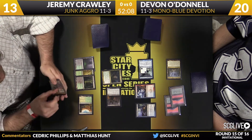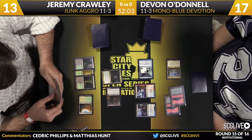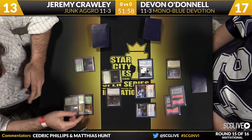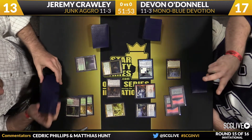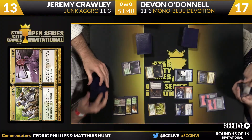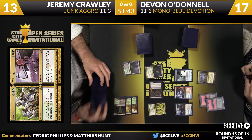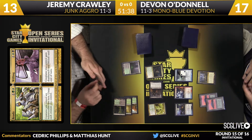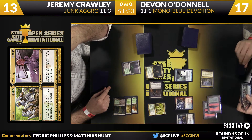An attacker with Lifebane Zombie is going to bring O'Donnell down to 17. Crawley trying to catch back up. One card you do see in his hand is a split card — Ready // Willing. Ready // Willing is actually a pretty good card here in that it gives him potential to win a race he otherwise couldn't. One part of it gives all your creatures Deathtouch and Lifelink. So if Crawley can get enough power on the board, he can basically swing and steal this race off Devon.